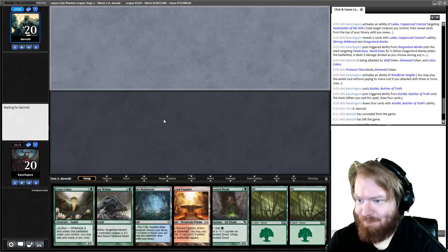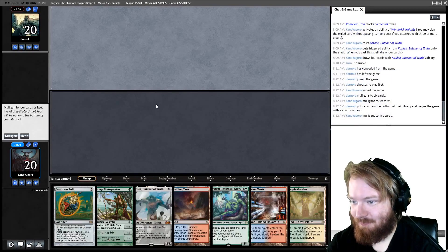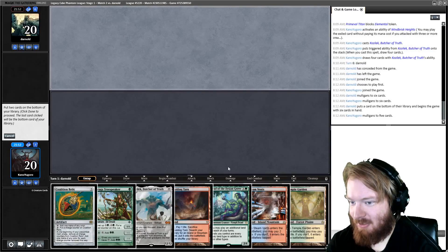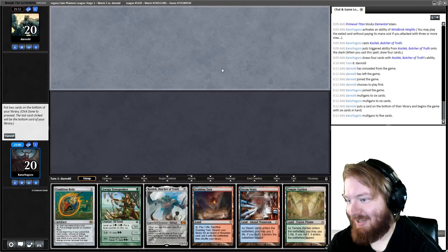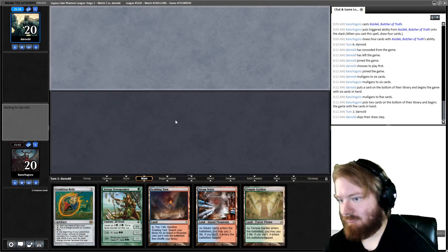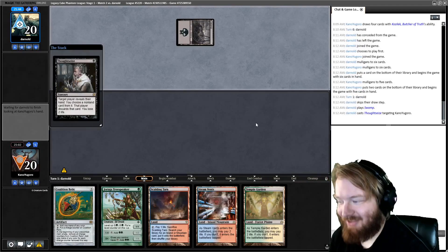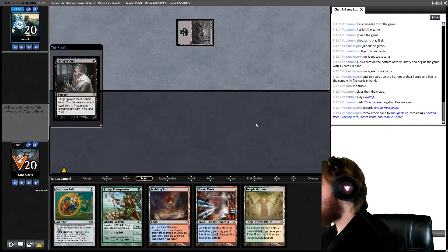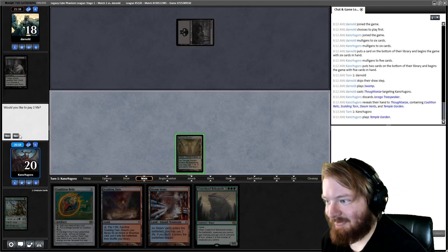This hand is unkeepable — all ramp and no bombs makes this game dull magic. I think we gotta go to five. There's some universe where this does a thing but I gotta put two cards back. I'm going to put back Dryad of the Elysian Grove, and I don't want to put back Kozilek but that's probably the right thing to do here. Opponent starts Swamp — they also mulliganed. We're getting Thought Seized — joy. Opponent takes Yuraga Tree Speaker. It's fine. Temple Garden tapped, pass the turn.